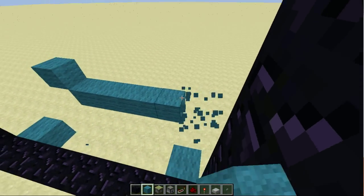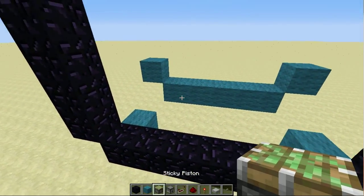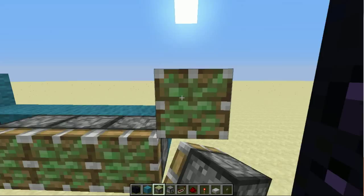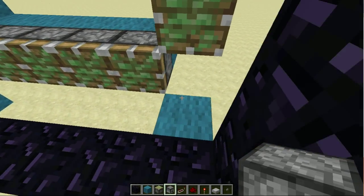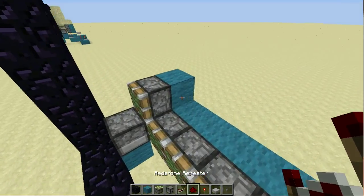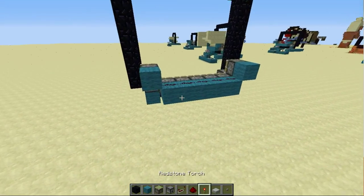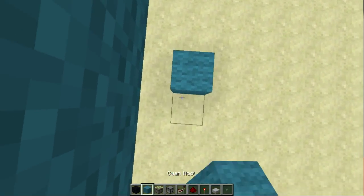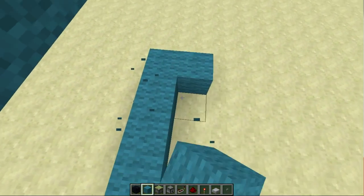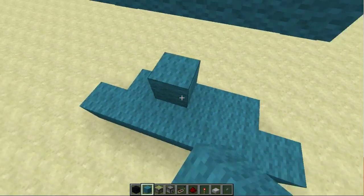Two blocks at the sides of this row have to be extended one up. Now you put sticky pistons on these blocks, then a dispenser here, here, and here. You run your redstone like this — you don't need them on top of there. Now you want to make your control panel behind here. You just place some blocks like this.